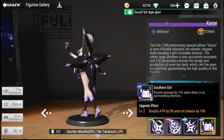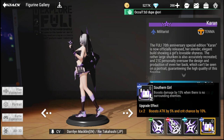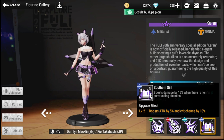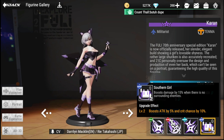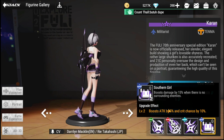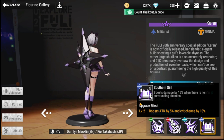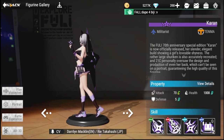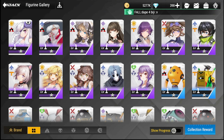Her Southern Girl special boosts damage by 50% when there are no surrounding enemies, giving her extra damage output. She's recommended for PVE content, not so much for PVP, but she's a really good figure to have as a beginner.